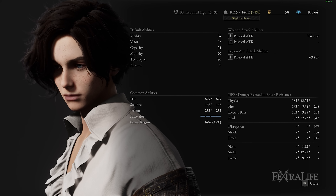For other stats you want high Vitality to stay healthy even when you're punished for mistiming attacks, a decent amount of Vigor and Capacity, and the rest spent on offensive stats of your choice. Put no points into Advance as it cannot work with this build.